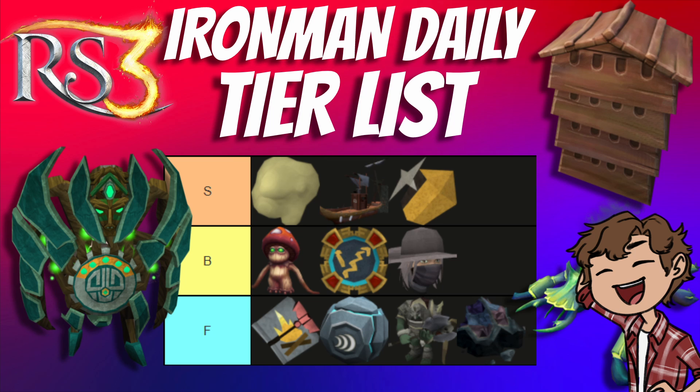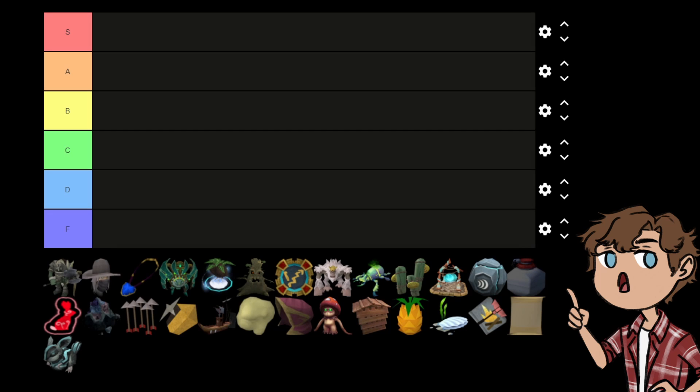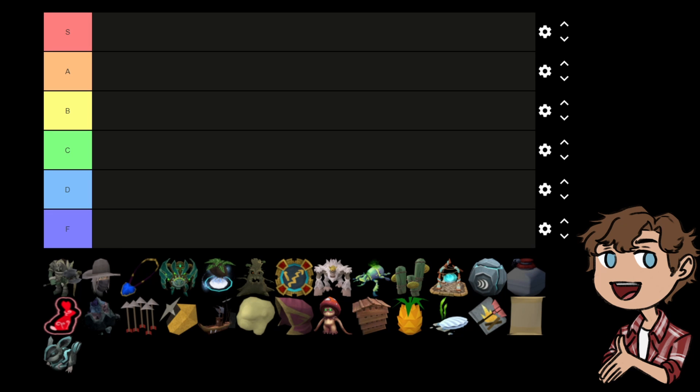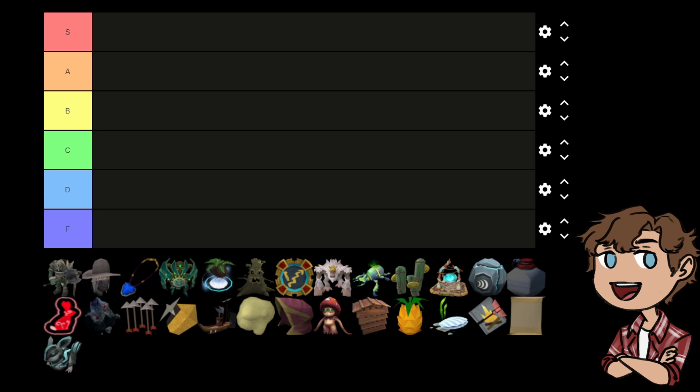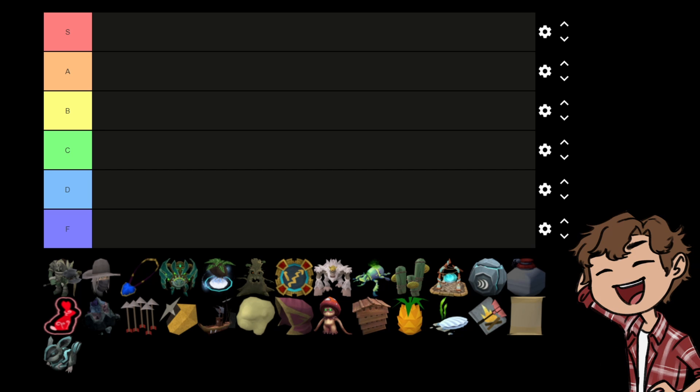Without any further ado, let's get into it. Starting off with the F tier — these are going to be dailies that have either been outdated by other content and are now pointless to do, or have very particular niche uses that an ironman shouldn't be doing on a day-to-day basis but rather only doing when they need them most.